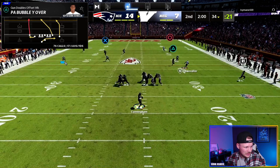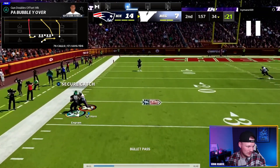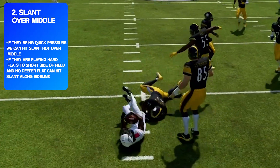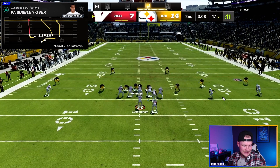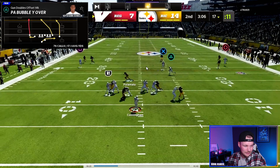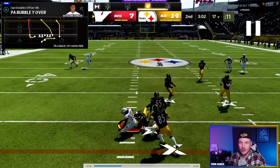Read number two: if they bring quick pressure we can hit the slant hot over the middle, or if they're playing hard flats on the short side of the field you can also hit the slant along the sideline if they don't have a deeper flat defender there. The wide receiver is just going to be on this slant route — it's really a two-man game with our running back and our slant. This is a deeper developing play, but if they bring a blitz and their user comes down in the box, it leaves the running back and opens the middle of the field — fire in that slant right away.